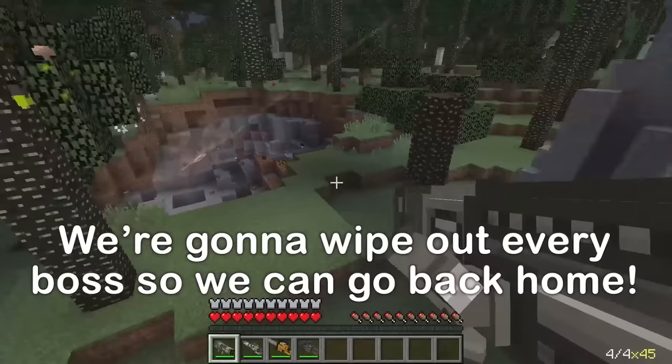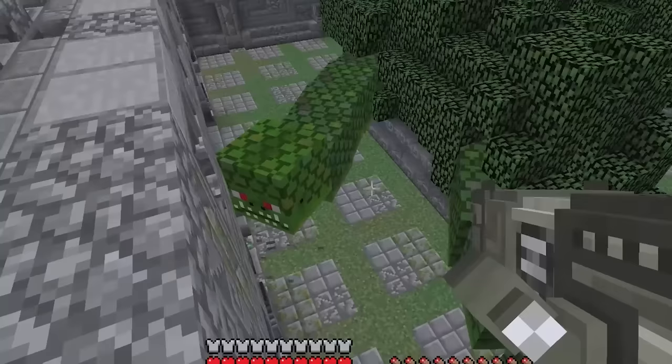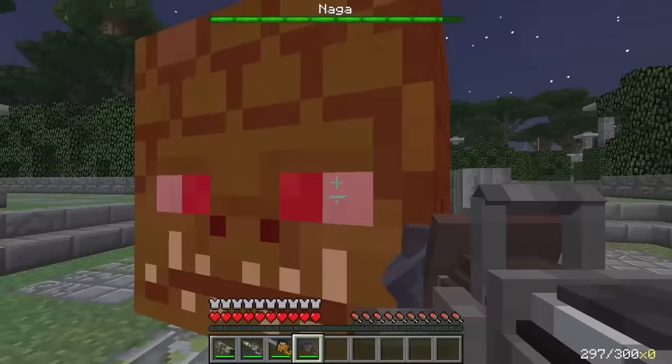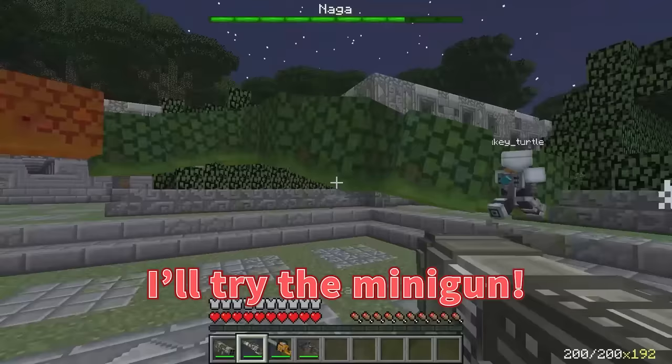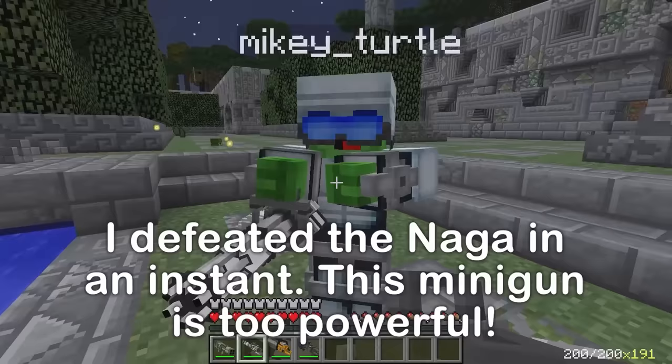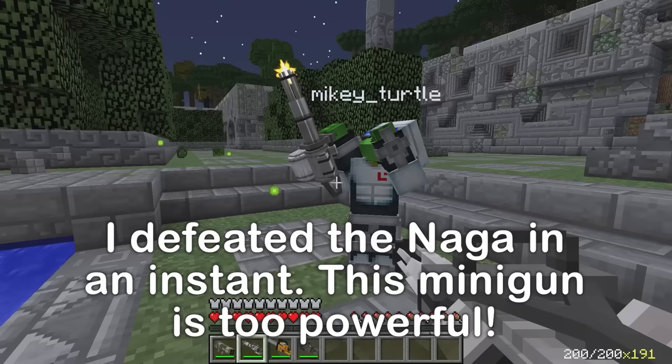What's this? The first boss! This giant snake is called a naga. It's really scary. It's attacking! How do we beat it? I'm going to try using this drill. The drill's no good — I'll try the minigun. Careful, JJ! This thing's really strong! I got it! You did it! I'm surprised how powerful this gun is. We took care of the first boss, a giant snake known as the naga.